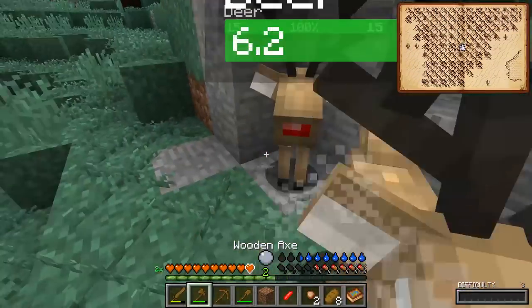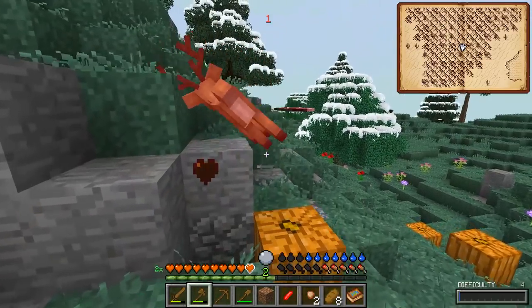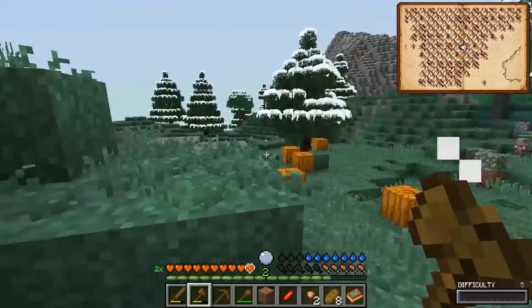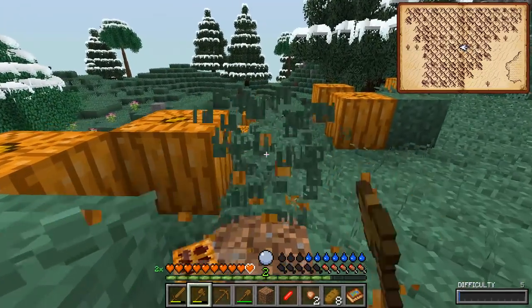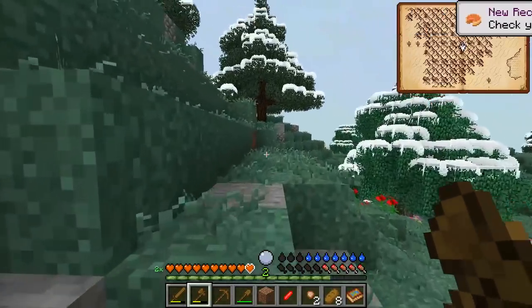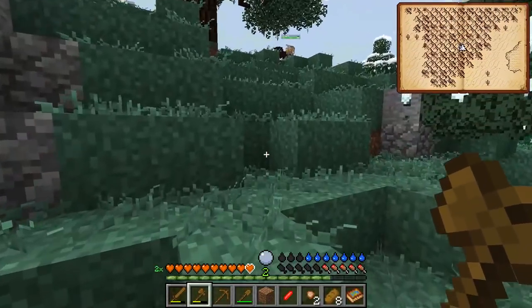Oh it's got a red nose — it's Rudolph! I'm so sorry Rudolph, no Christmas this year. What did it drop? Antlers! And dropping leather too — nice, fantastic! Let's grab a couple of pumpkins to bring underground as well for pies. So far so good — this isn't too bad yet. The desert seems pretty tragic though.